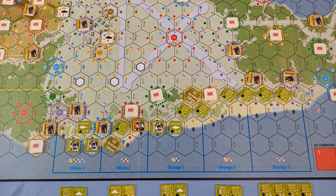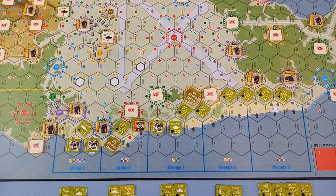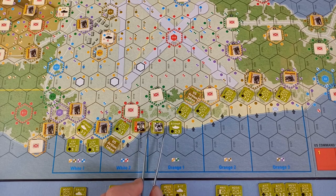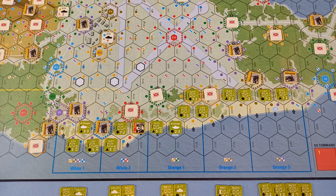At the end of the US action phase, any disrupted US units can remove their disruption markers. We take off the US action markers and turn all the units back. That's the end of turn two — so we discard all the cards from the card track and put them to one side. We have to keep an eye on the discard pile, because if it ever gets more than the deck we're drawing from we have to shuffle them back in.